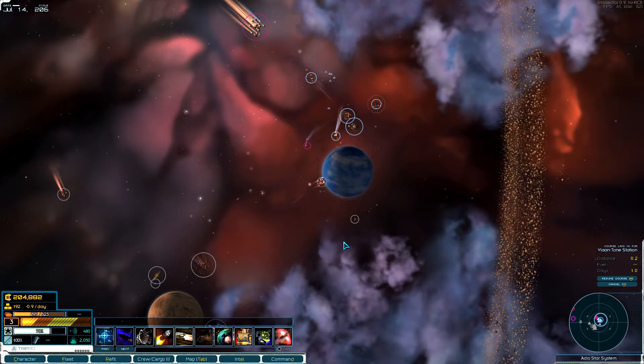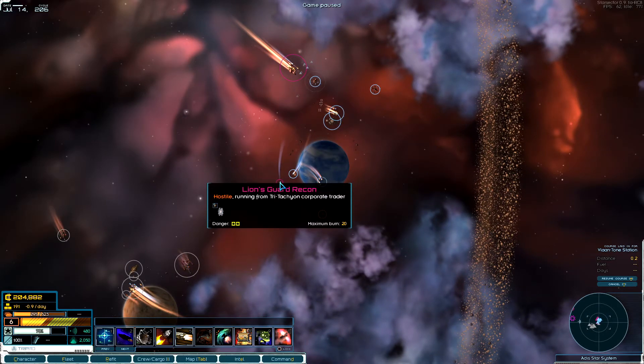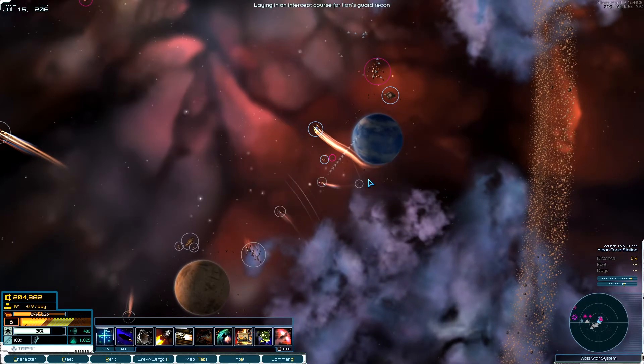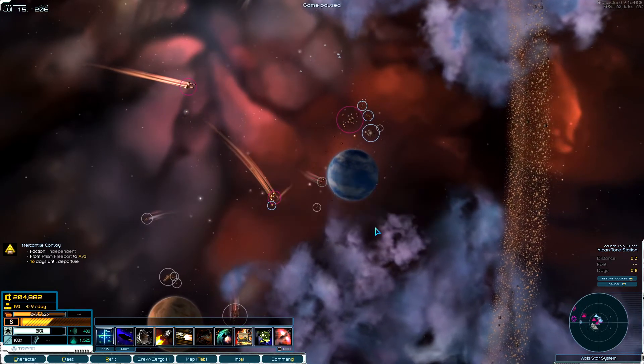Let me do a quick save and just do a quick fly around here. Lions Guard recon — a light destroyer. I wonder if we could take on this one, especially since someone else is attacking it. Let's jump in there and help them out! Oh, we lost the opportunity. That's fine.